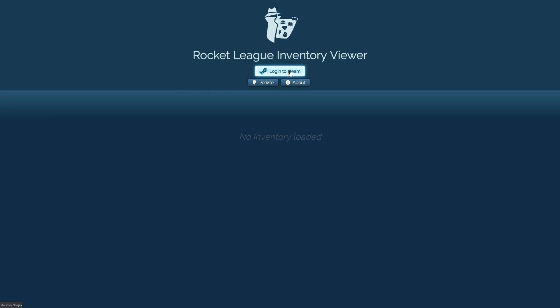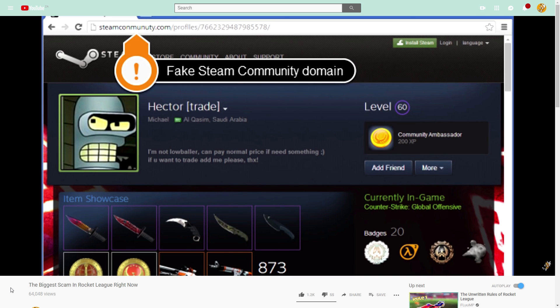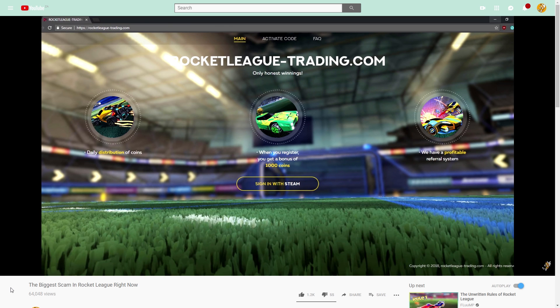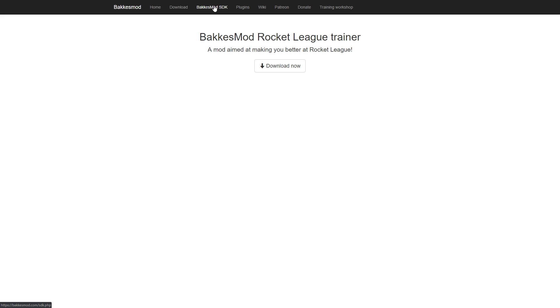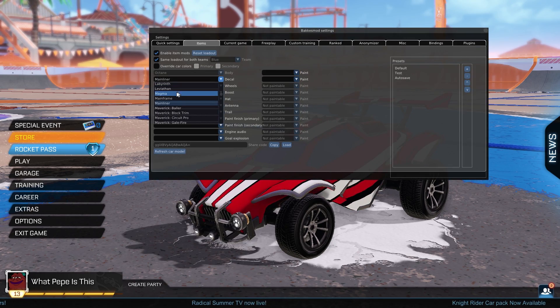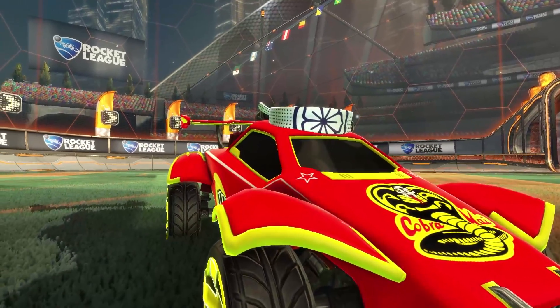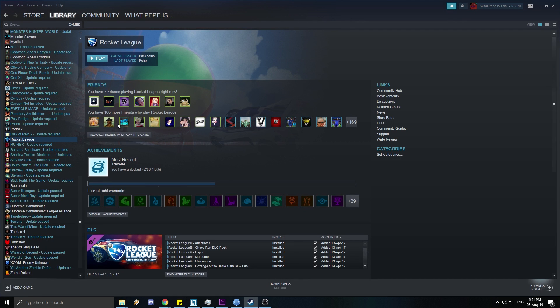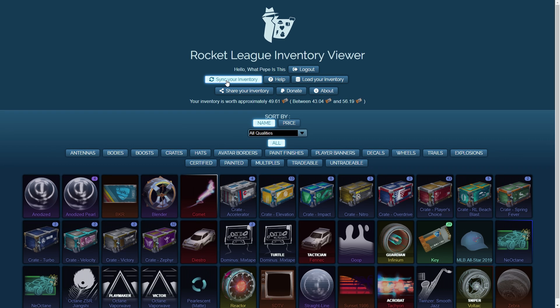To set this website up for yourself, the first thing you need to do is sign in through Steam. Whenever signing into a website, you have to be very wary of the phishing scam — I did an entire video on this and also covered it in the trade bot video, so I highly suggest you check those out. The second thing you need to do is download BakkesMod, which alongside Alpha Console is probably one of the two most popular pieces of software in the Rocket League scene. Once you've signed in through Steam, got BakkesMod installed and running, and launched Rocket League, you just head back to rliv.me, click the Sync Inventory button, and all your items should be loaded.